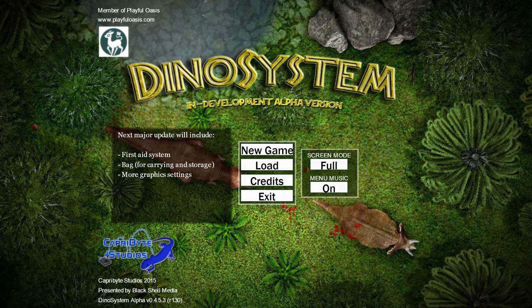Hello everyone, I'm Al from alvalentine.co and welcome to Dino System, an early access game on Steam developed by Capri Byte Studios. It's a top-down 2D ecosystem survival simulation that allows you to manage an ecology on a randomly generated island of dinosaurs.